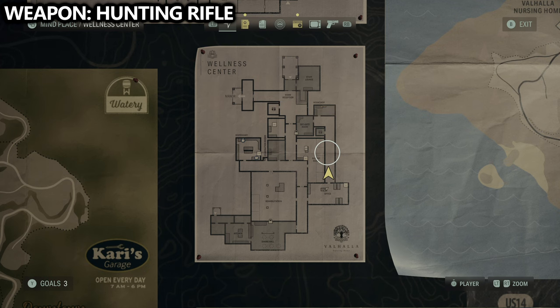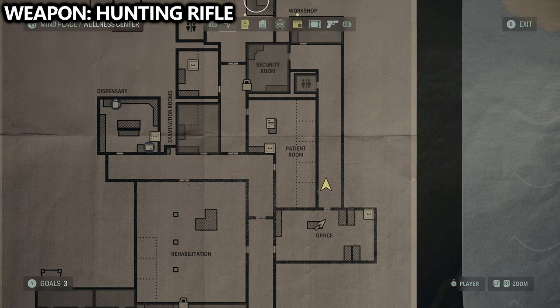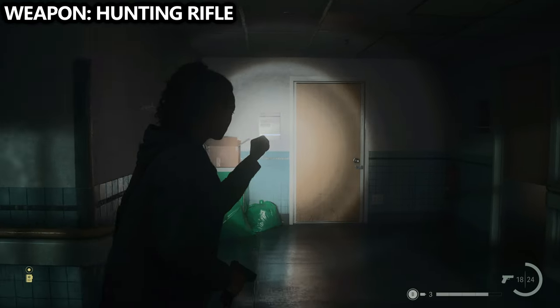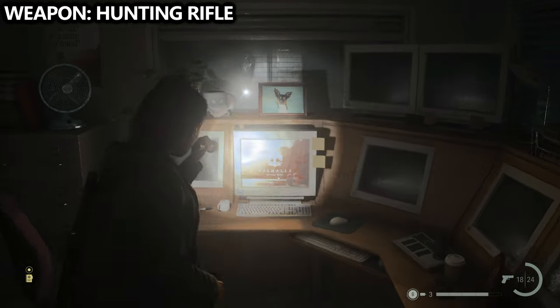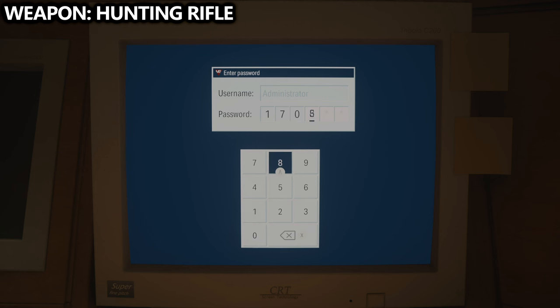From the manor, we'll end up inside the wellness center. After some story content at the rehabilitation center, you'll go around the back hallway where there's an optional weapon — the hunting rifle. Make your way back to the security room via this hallway, enter through the front, access the computer, and input the code 170823. This unlocks the computer and allows you to open some of the locked doors.